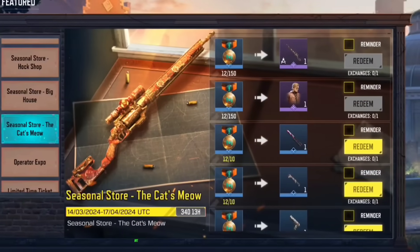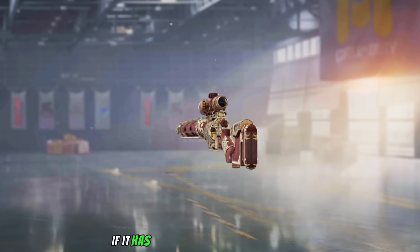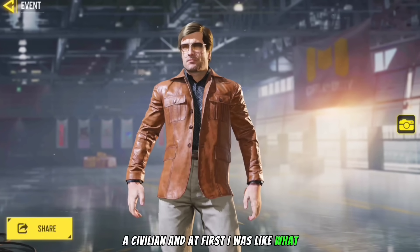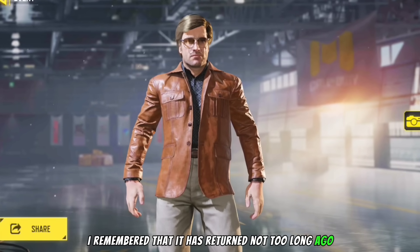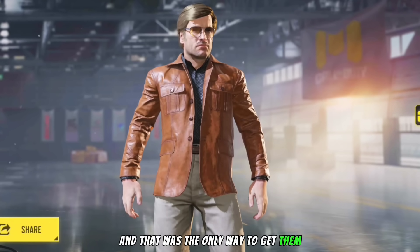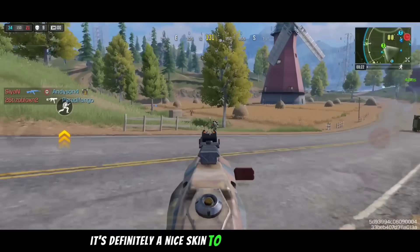Also in the Seasonal Store we do have the Owllaw Gilded Relic which is a gold and wood look for the Owllaw — I have no idea if this has released in the past, so let me know down below, but it's a nice looking skin. For the character we do have Allure Civilian — this skin returned after 4 years, though I remember it actually returned not too long ago. Back in 2020 he was part of the Cold War beta, but if you don't have him it's definitely a nice skin to add to your collection.